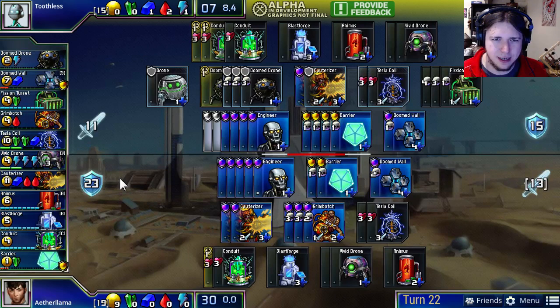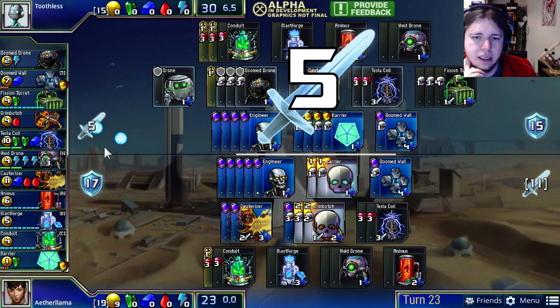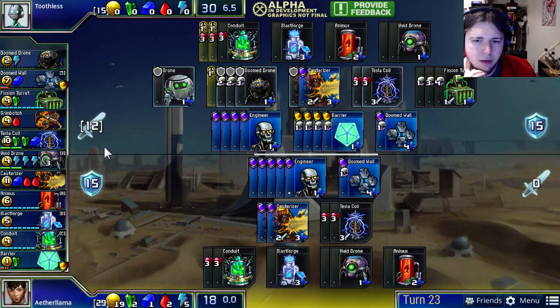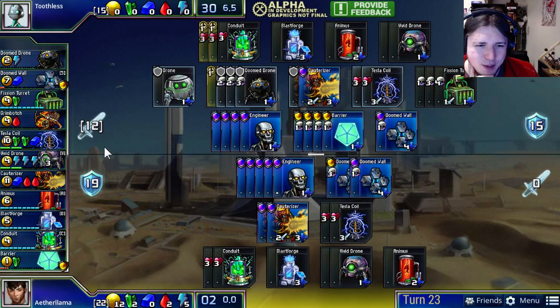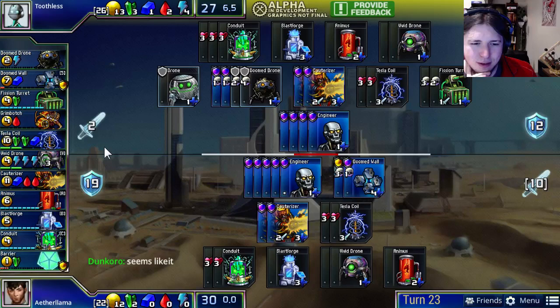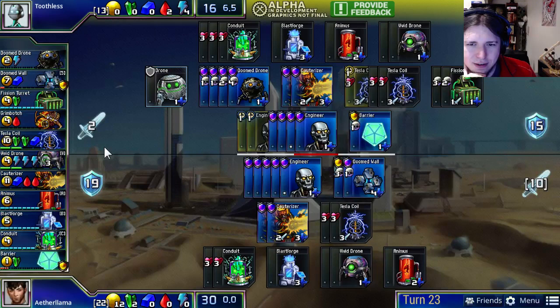Tesla Coils are sometimes useful just for the engineers they provide. Toothless is also looking to buy Conduits. Toothless actually has more barriers — about 10 left, down to 8 after buying 4. So he may have a few more options. Aether Llama blocks with the last of his Grim Botches and essentially has no attacking options, just sitting behind a wall. Toothless says 'draw' in the chat. People are saying it seems like a draw — there's no way either player will be able to finish off each other's buildings. Just too much HP worth of stuff to kill.